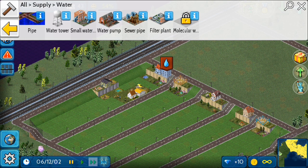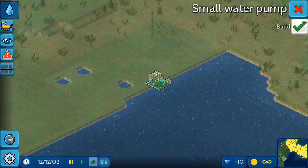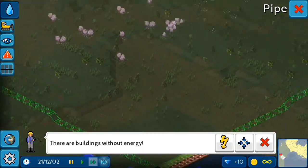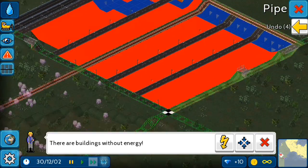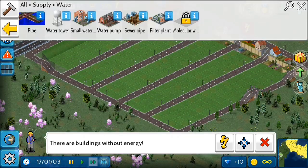Let's build this water pump so they get water. We have to build near water, river, or ocean. Now let's build pipes for this water pump and connect it with the city so they get water. Pipe done.